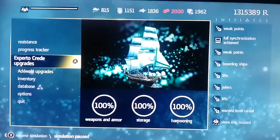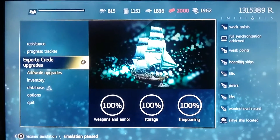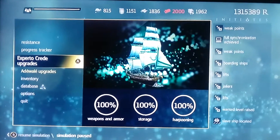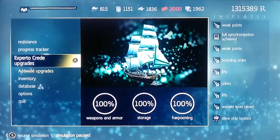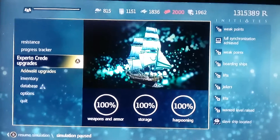If you guys don't know what Assassin's Creed Black Flag is, it's Assassin's Creed 4. It's not actually the fourth game in the Assassin's Creed series though, but it's called Assassin's Creed 4 and there's a DLC for it called Freedom Cry. So that's the thing we're talking about.